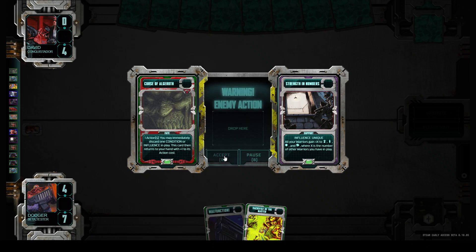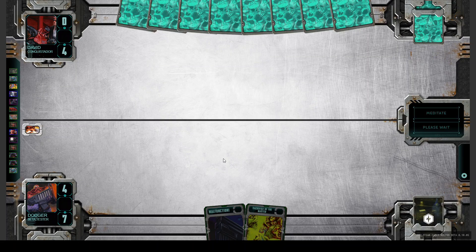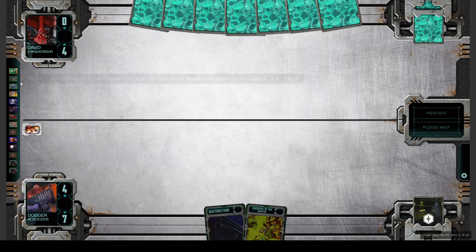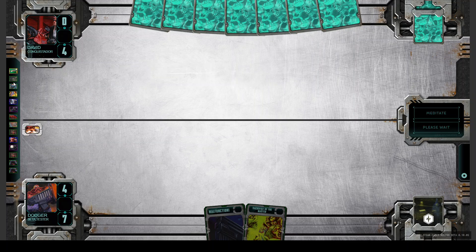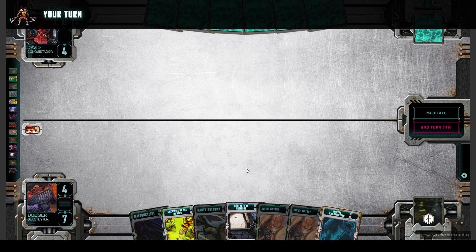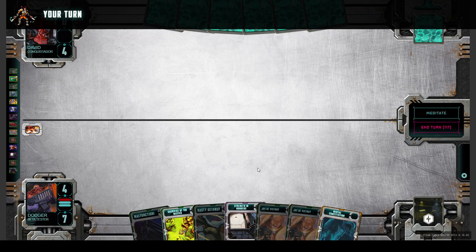And now he destroys our Strange Numbers with Curse of Algorod — a good card. If you play Algorod you should play three copies of it. The first time it costs zero actions to destroy any support card, and every time you use it, the next time it costs one more action than before. So that's very strong — to clean the board from strong cards like Strange Numbers, or to attack your opponent's support.